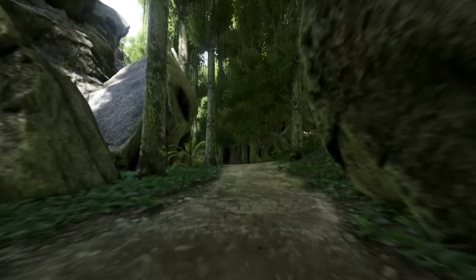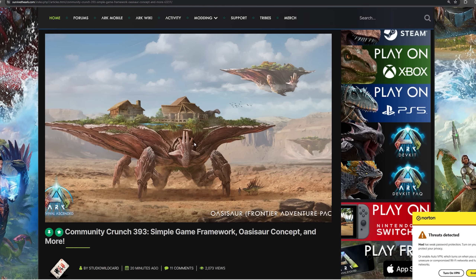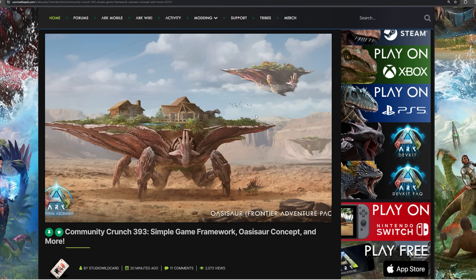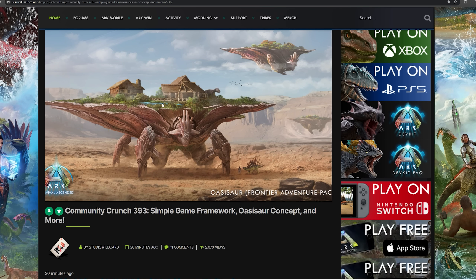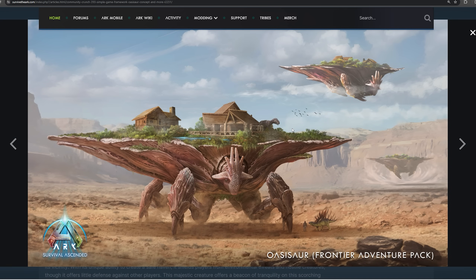We just got Community Crunch 393 and this is actually insane. People said the Frontier Pack coming with Scorched Earth had a creature attached to it - I didn't think that would be possible. I thought Wildcard had it confused with the creature dropping with Scorched Earth for everyone, but this is an exclusive paid creature you only get if you buy the Frontier Adventure Pack. This thing looks like it flies and walks on the ground - this is looking completely pay to win.